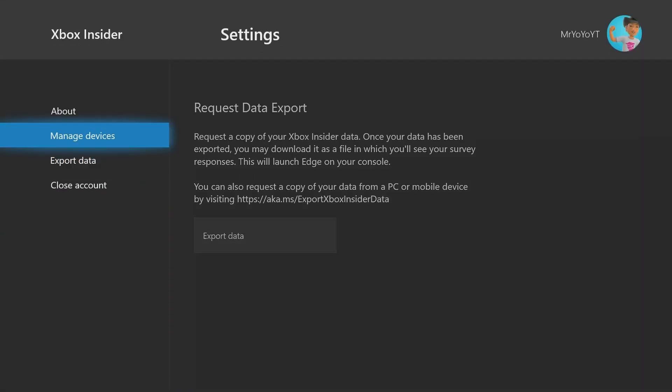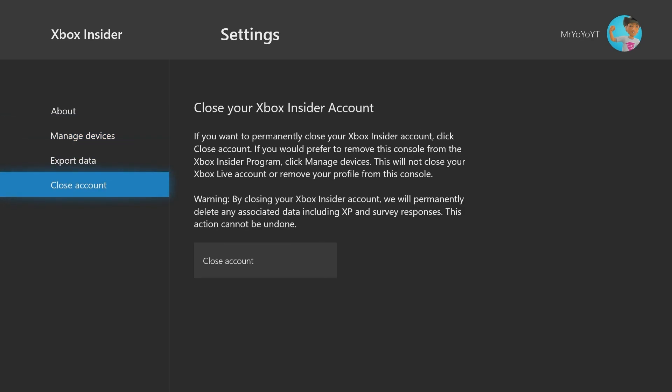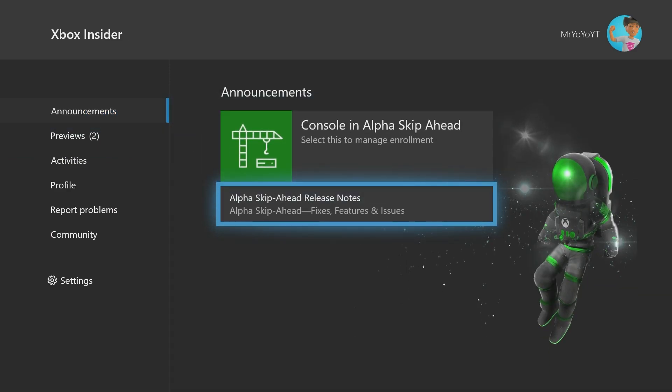In the Settings tab, you can manage devices and remove them from the program, export your data, or close your account. As for the release notes, I won't click into those since I don't want to leak any information that probably shouldn't be public yet. But basically, every time there are release notes, they'll cover the fixes, new features, and any known issues that are currently being worked on.